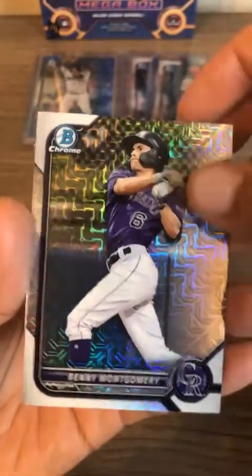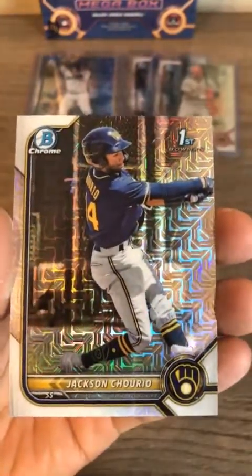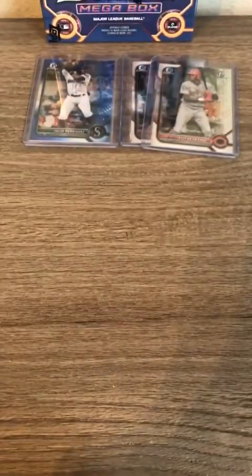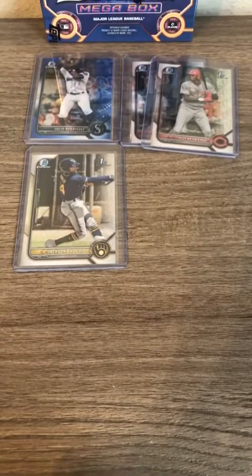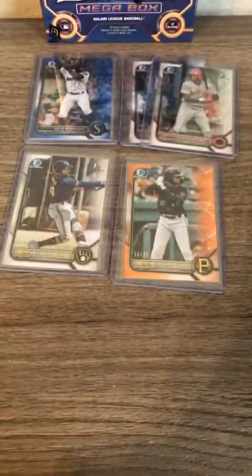Bobby Witt Jr. Hi-Five Futures insert, Benny Montgomery — Benny Bombs — and Cheerio for the Brewers. Congratulations Nate — this is the chase card for the Brewers. So you got J-Rod with the Mariners and Cheerio for the Brewers. Let's get both these cards taken care of. We've been opening Bowman mega packs for a little while on the Facebook page and numbered out of 25 is probably tied for the lowest number card we've pulled — we've only pulled one other orange. Congratulations Pittsburgh Pirates. Now let's move on to our last and final box.